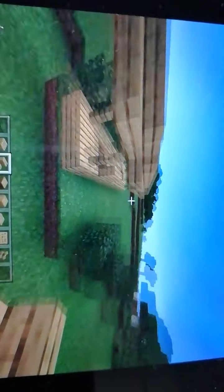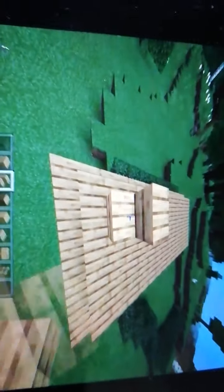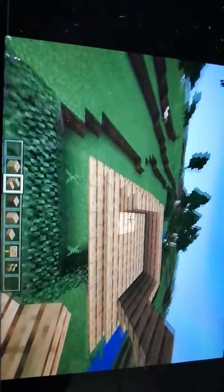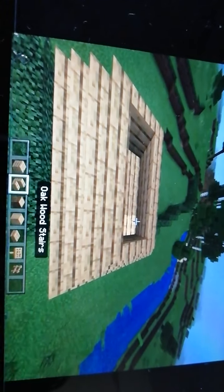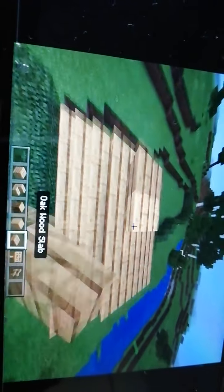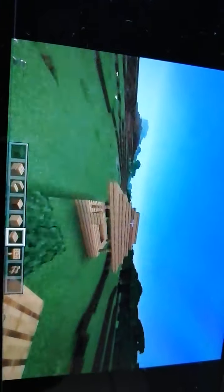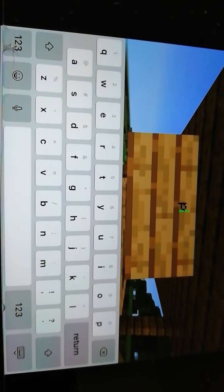I'm just going to fill out this with stairs and then I'm just going to do the normal staired roof — shouldn't be that hard. Where's the middle? Where's the block? Don't double up your stair, Henry. Seriously. Honestly, that's the other space wrong. Sorry guys, I lost my mind when I was filming this — well, it just seems like I lost my mind. Sorry for this end bit here, it just goes a little bit janky because there's a cut.